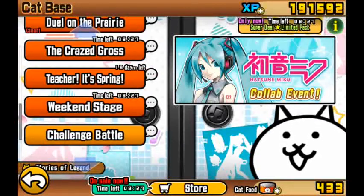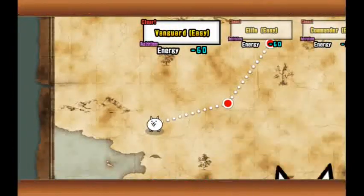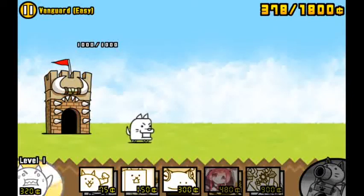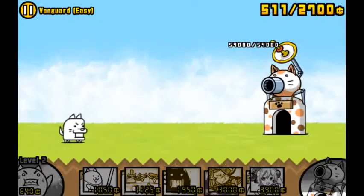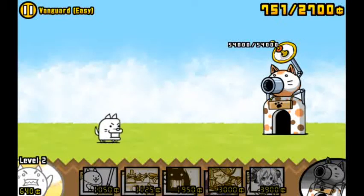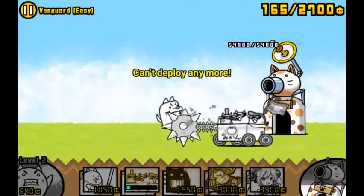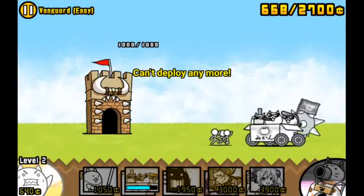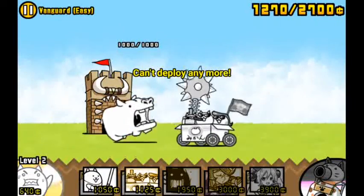Alright, let's try Dusk on the Prairie. Is this easy? Wait, what's the restriction? There's nothing restricted - wait, it looks like I can only summon one unit at a time, and they all have shockwaves which is very bad. But at least we have him and a hippo. Let's murder him - that was really easy! So it's literally a one-character-only thing.